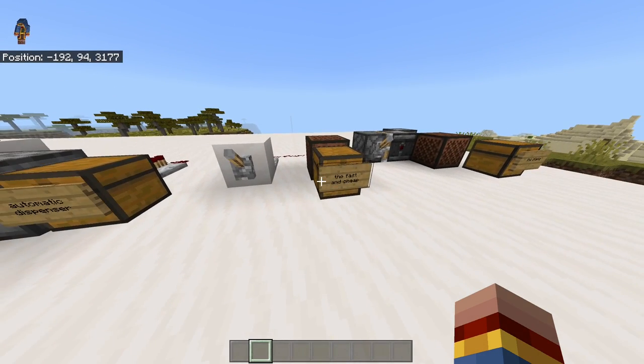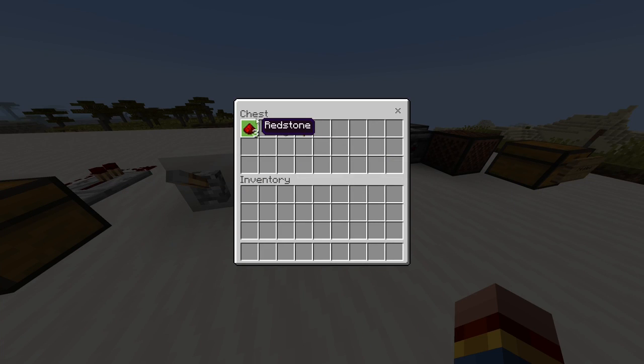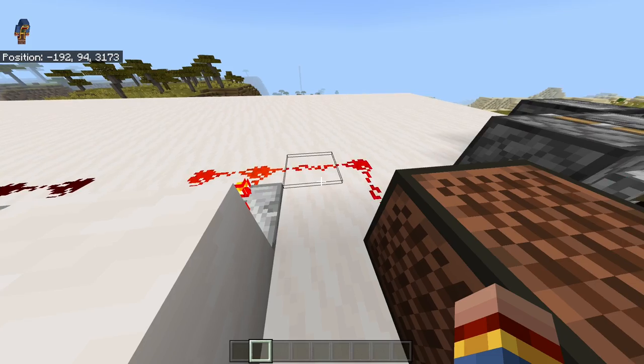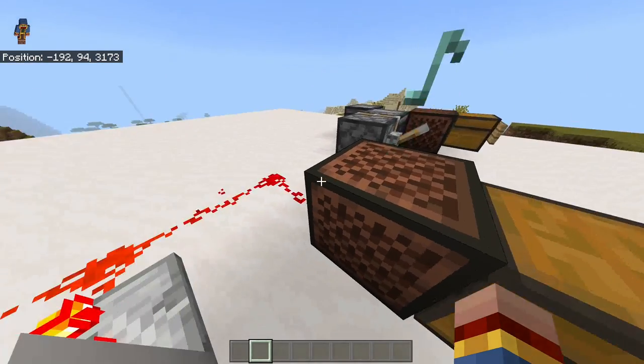The second clock I want to show you is a very fast and cheap redstone clock. It just uses three redstone dust, one redstone comparator, one block of your choice, and one lever to flick it on and off. If you flick the lever, you can see that it has a very fast redstone output.